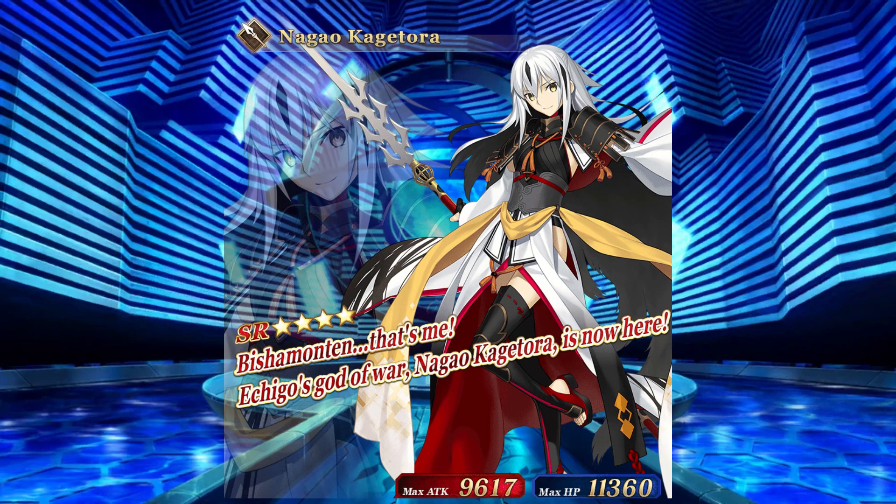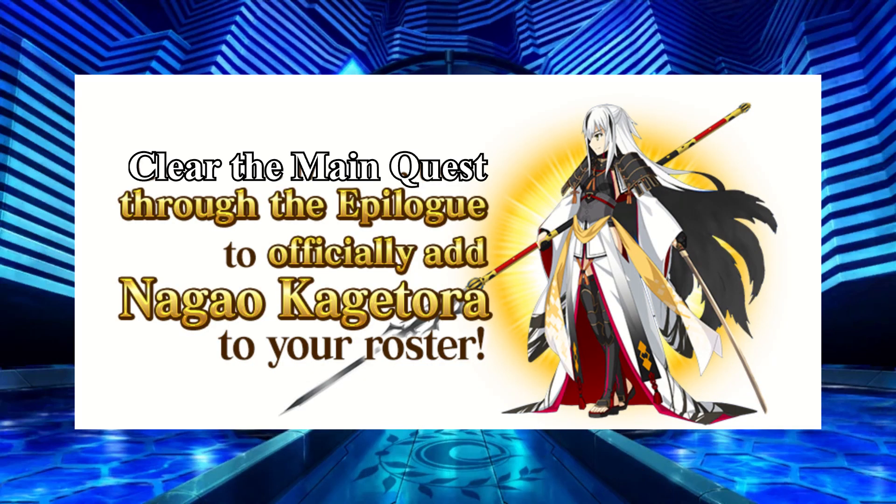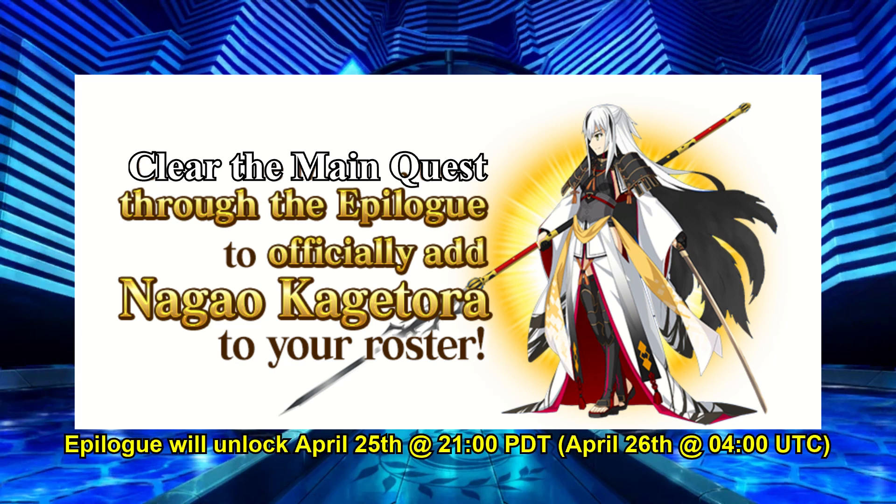Since Kagetora is an event welfare servant, you will be able to get extra copies of her to raise her NP level to 5, thus providing you with quite a powerful ST lancer. Kagetora will join you on a temporary basis at the beginning of the main quest, and in order to make her permanent, you must clear the event's main story up to the epilogue. The epilogue will unlock on April 25th, 2100 PDT.